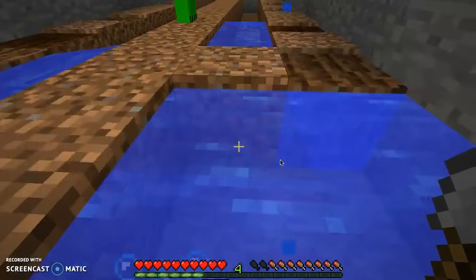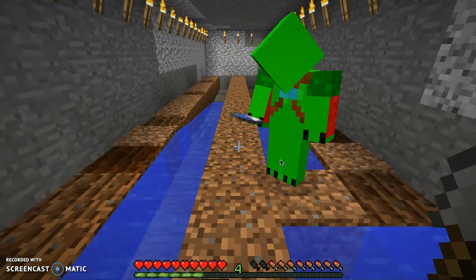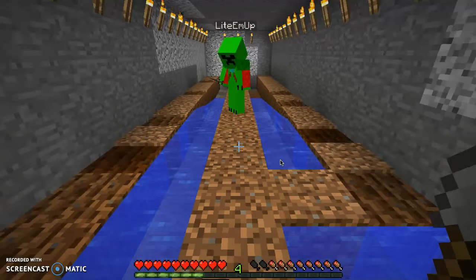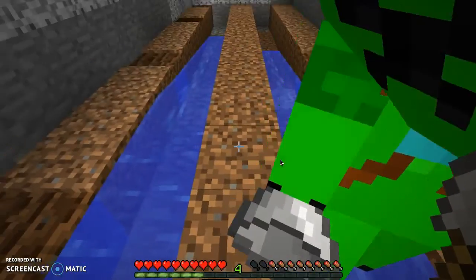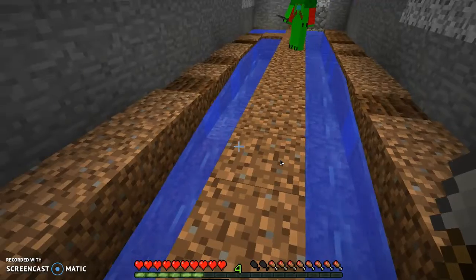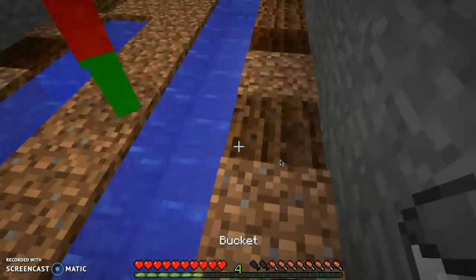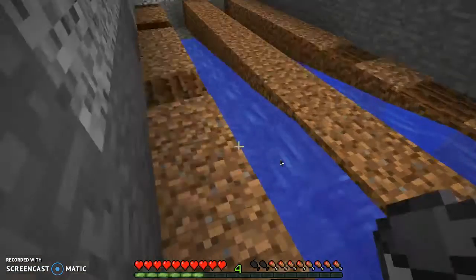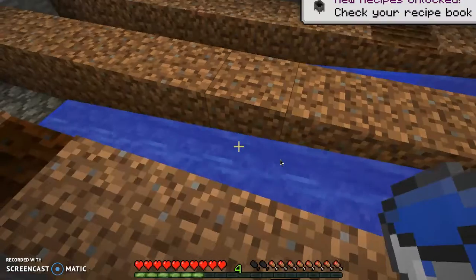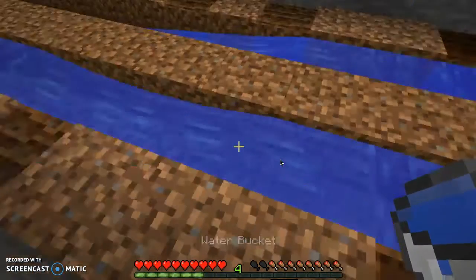Another cool thing — as you go down, when you see still water like that, you can take water out of it. When you see the water flat and not curved, take the water out of the part that looks straight and fill in the parts that don't look straight. Just keep doing that until your whole row looks nice and straight.